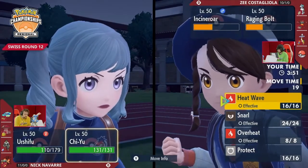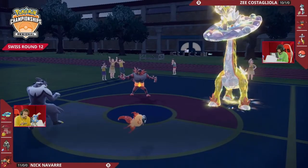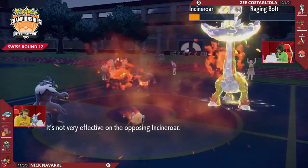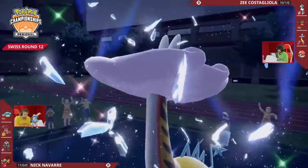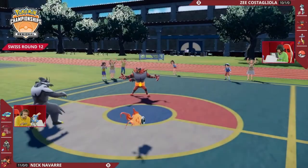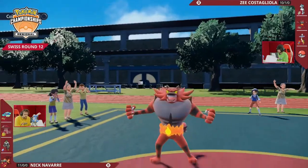Urshifu can Detect this turn, so I don't think you can confidently click Thunderclap again — but with the Pokemon advantage, as long as you're able to find one KO coming up, I think you're in a good spot. Thunderclap found Raging Bolt into the Urshifu, and Urshifu didn't go for an attack. This Urshifu does get access to Taunt, so it's going to have the ability to Taunt the Incineroar after Chi-Yu confirms the KO onto the Raging Bolt.